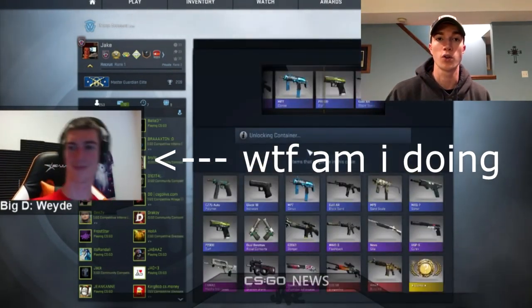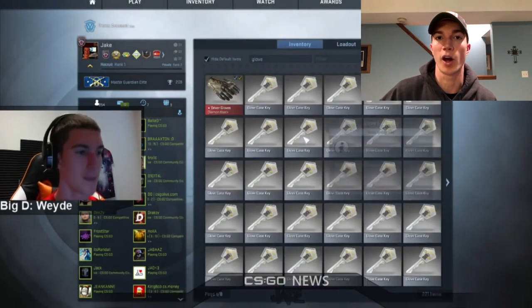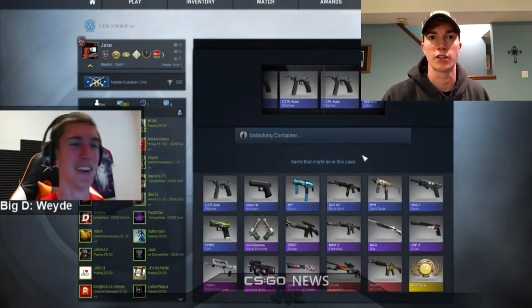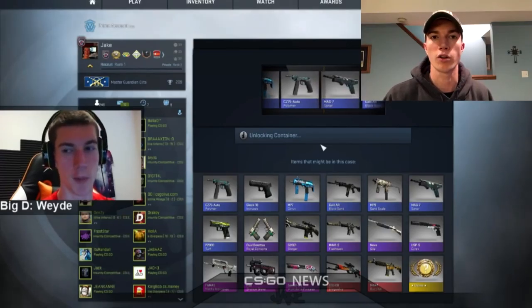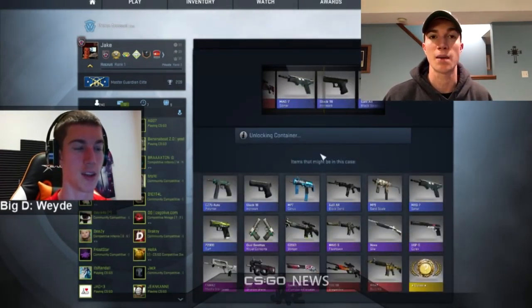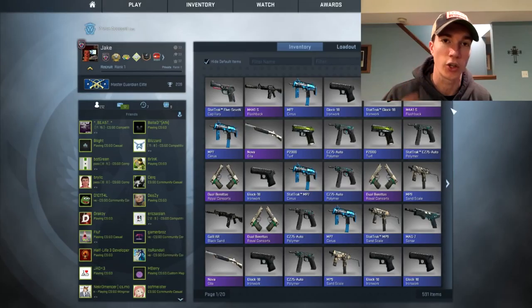With $300 I could open 120 glove cases from valve. On Daddy Skins I could open 150 because, as I've noticed in this series, valve cases are overpriced. Going to a gambling site for the same case is usually way cheaper. I spent around $2.50 per case for valve cases, while on DaddySkins.com the glove case is only $2.00, so I could open way more.